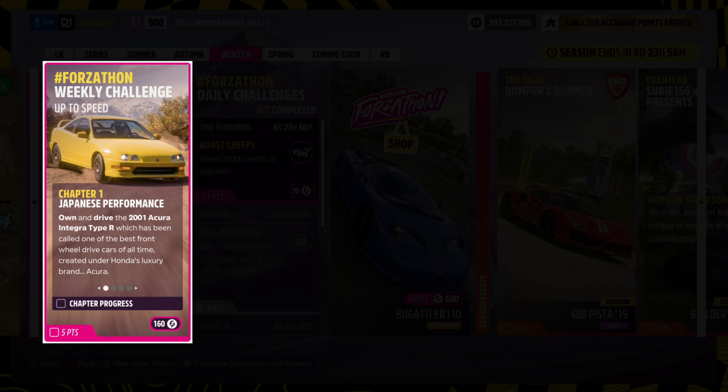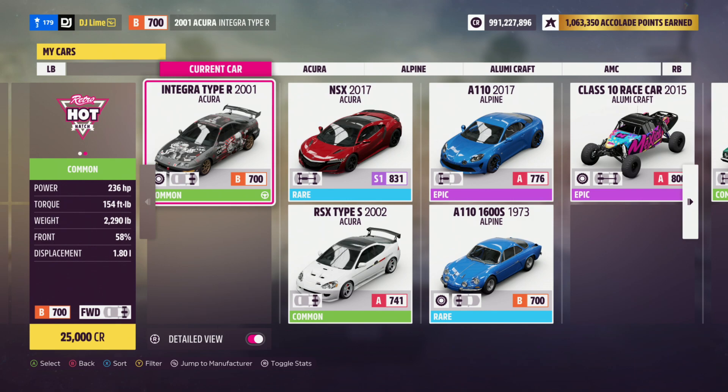For our first challenge, you need to drive a 2001 Acura Integra Type R. You can easily find this inside the car show or the auction house. Either way, I used this vehicle through all four challenges. After you set your vehicle, head to the garage. It doesn't trigger right away, so go drive around the block for a few seconds.